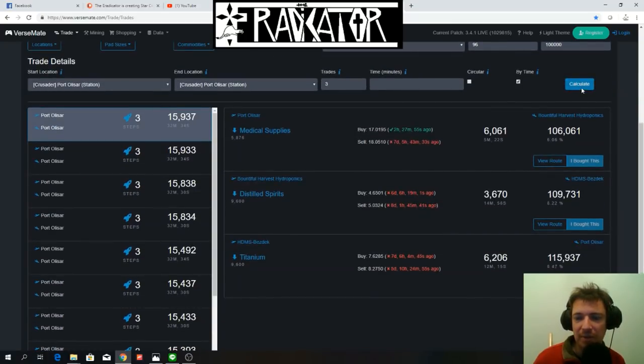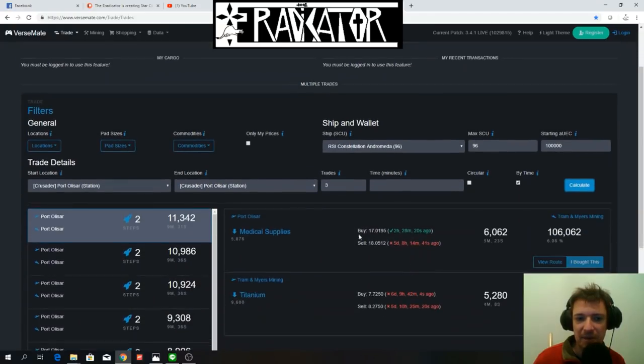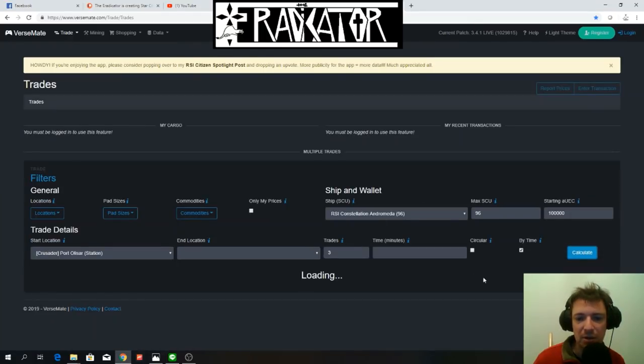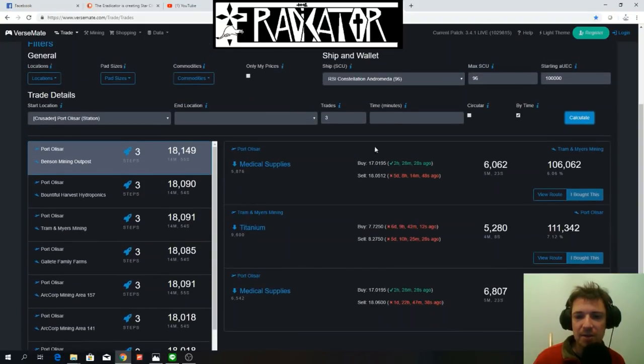Let's see how much you make if you vary the end location. If you don't return to Port Olisar you can make even more money. Going from Port Olisar to Triumph's End, then Port Olisar, then Benson Manning — interesting. The app knows you've already been to Triumph's End, so Triumph's End won't buy your medical supplies again. At higher cargo numbers — we're seeing 58 SCU then 65 SCU of cargo capacity — you're making about 18,000.